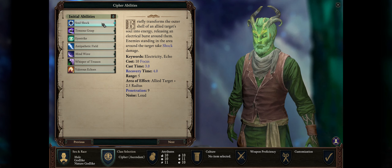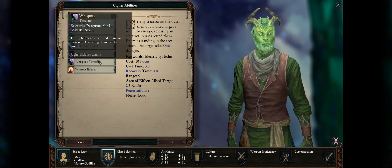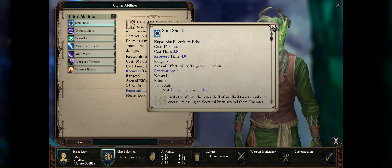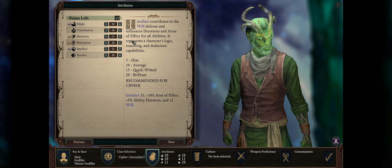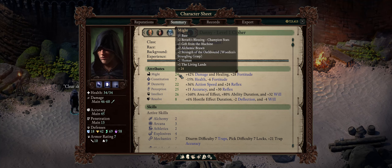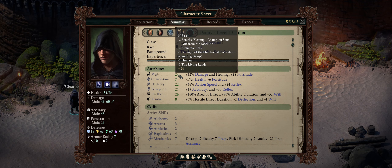For your first powers, be sure to go with Soul Shock. But if you prefer a more crowd control character, pick Whisper of Treason. I personally prefer Soul Shock because it is your best area of effect ability and on Path of the Damned enemy packs are increasing in number. As far as attributes, we absolutely want max Intellect and max Might. When it comes to spell damage, there aren't really many ways of increasing it besides Might, so that's why it's so important for spellcasters.